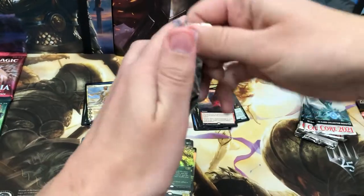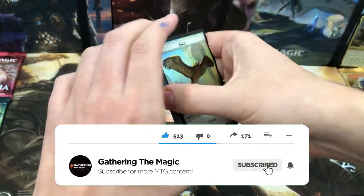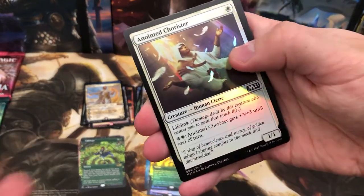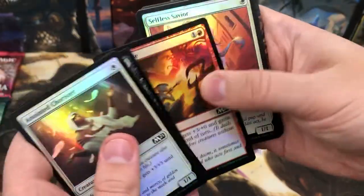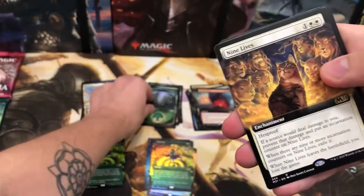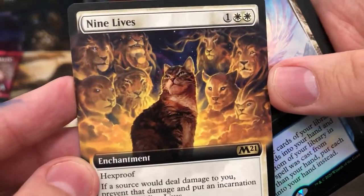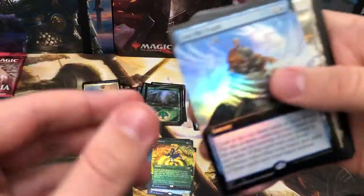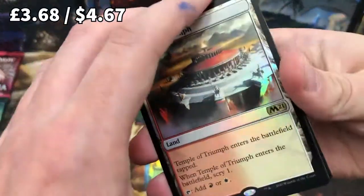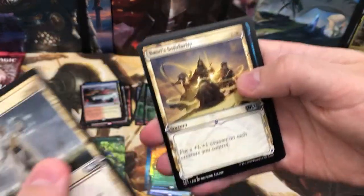If you haven't already and you're still watching this random guy open packs, why not subscribe? Help support my channel. Road to 200 or 250 — help me get there, that'd be wicked. Four cool cards — Nine Lives extended, pretty damn cool. Which is the best cat? Comment below. Another foil extended. Cool foil rare — Teferi's Ageless Insight.